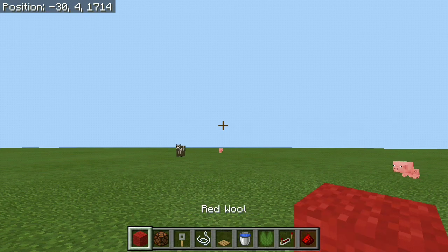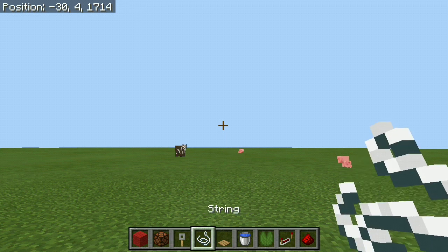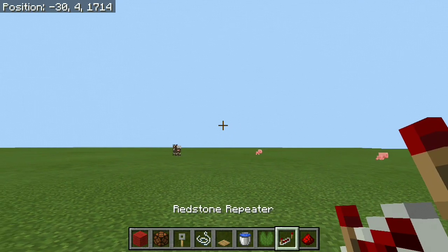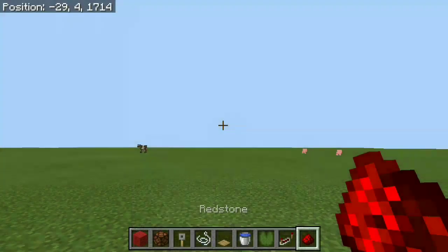So the blocks you're going to need for this are: some blocks of wool for the landing pad, redstone lamps, 3 tripwire hooks, some string, a pressure plate, 1 water bucket, 1 lily pad, 1 redstone repeater, a bunch of redstone, a temporary lever that doesn't go in the end product, and of course you're going to need a bunch of TNT.